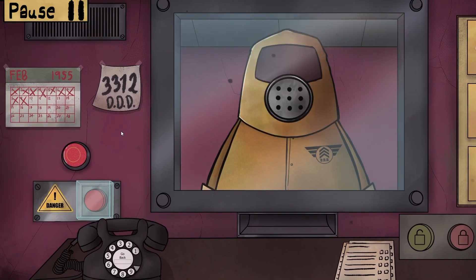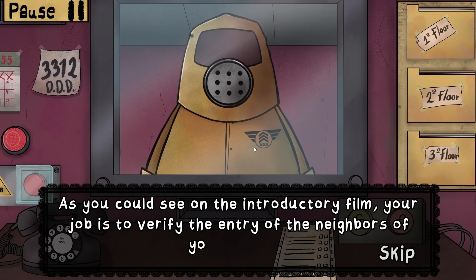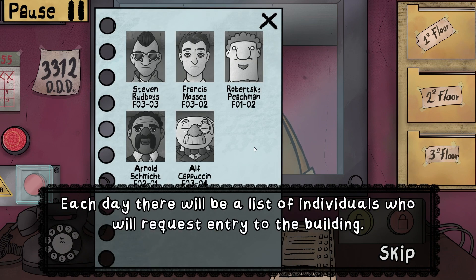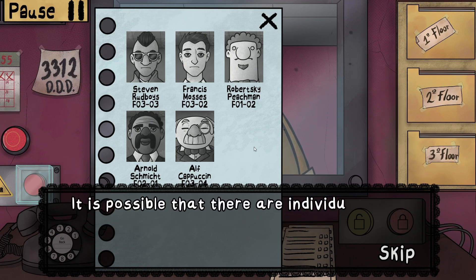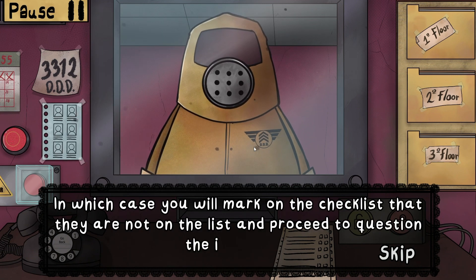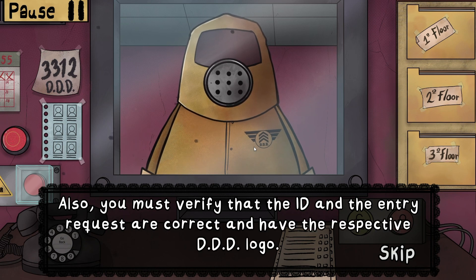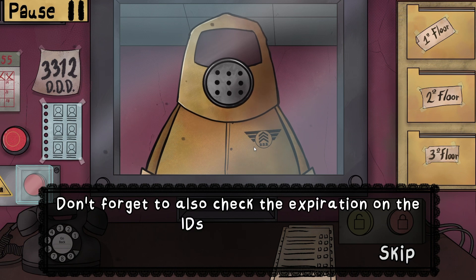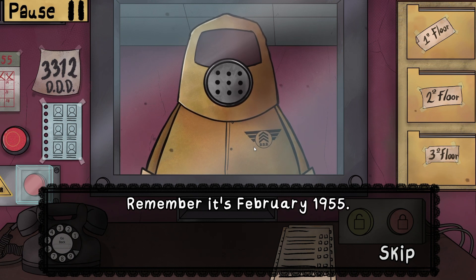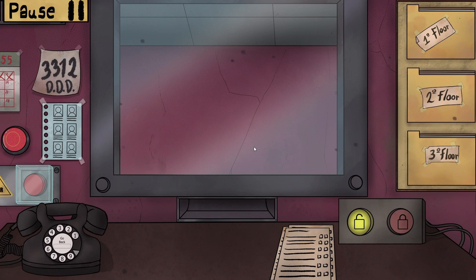Alright, here we are. Welcome and congratulations to your new job. As you can see on the introduction film, your job is to verify the entry of neighbors in your building. Each day, there will be a list of individuals who will request entry. It's possible that there are individuals who request entry and aren't on the list. You must verify that the ID and entry regards are correct and have the respective DDD logo. Don't forget to check the expiration on the IDs — month and year. Remember, it's February 1955. I wish you good luck. Bye-bye.